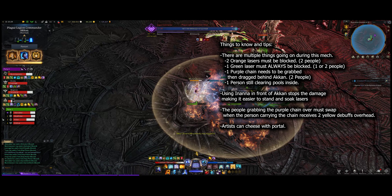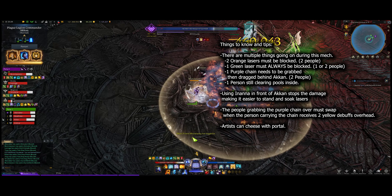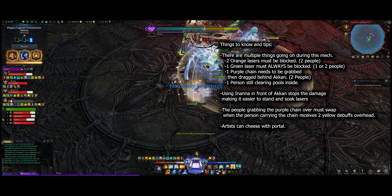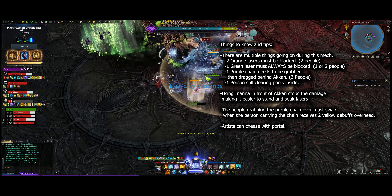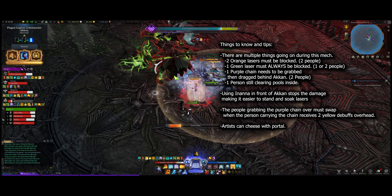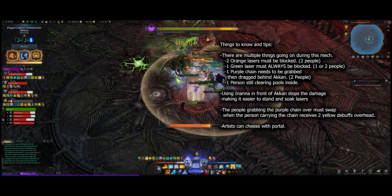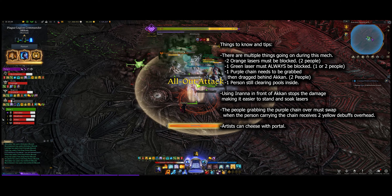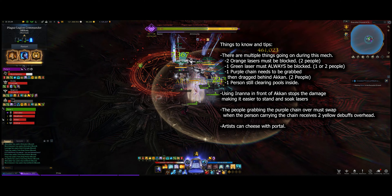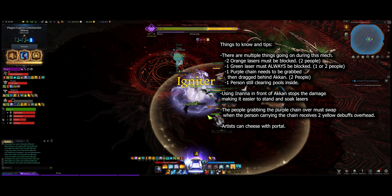There is a purple chain that needs to be grabbed from nine o'clock all the way back to behind Akkan. There's still one person inside clearing pools. If the person inside is clearing pools and they drop Inanna, you can reduce your gauge inside. If you are clearing pools and you see the Inanna circle, there will generally be two people going to nine o'clock to grab the purple chains, and you can alternate between the two. When you alternate, make sure before you grab the chain that the person holding onto it has two of the yellow skulls above their head before you swap over.